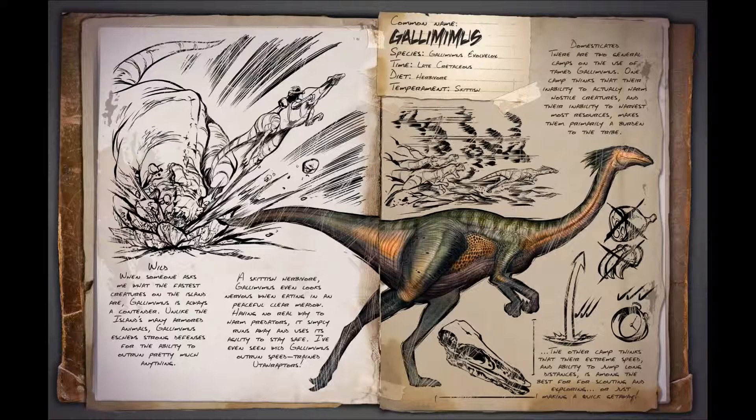The Gallimimus was 6.3 feet tall, 20 feet long, and weighed 440 kilograms. It walked on two long legs and was as fast as an ostrich, which can run up to 43 miles an hour. It's a herbivore and very skittish, and it looks like it could be the fastest land mount in the game — able to leap obstacles really well, making it handy for scouting, getting back to your body quickly, or evading other dinos.